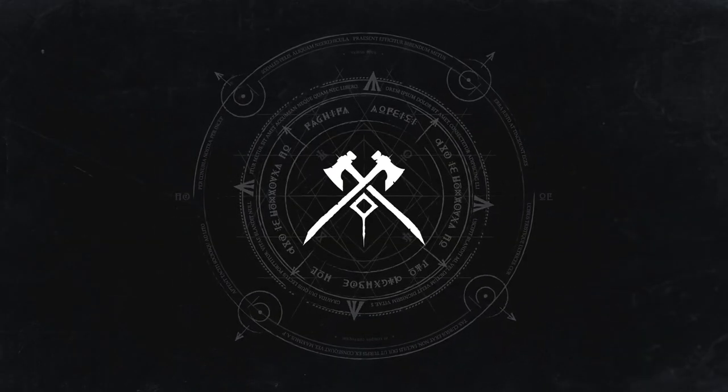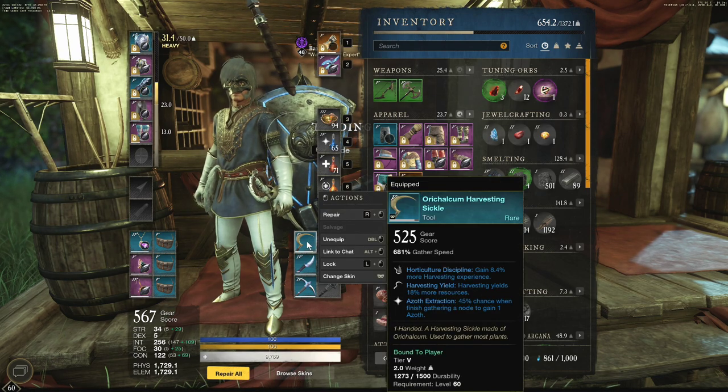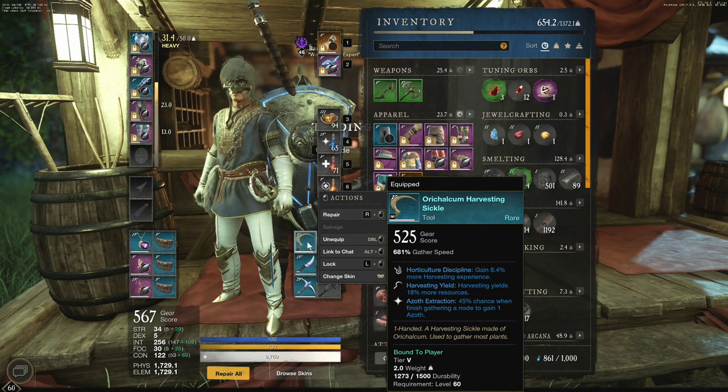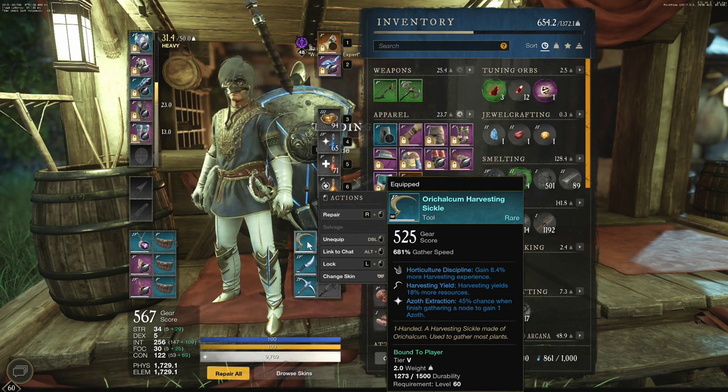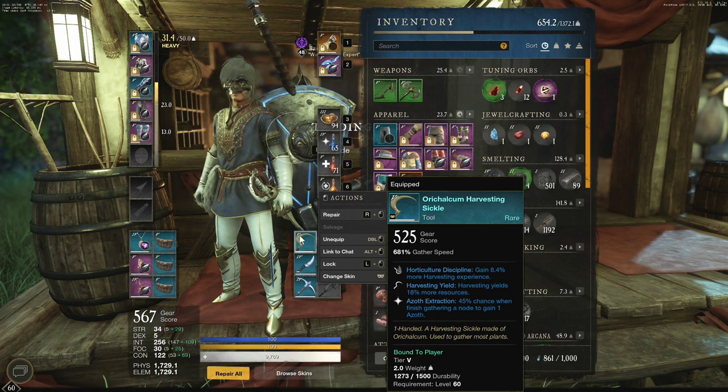That's super important because you'll need that 20 percent to get up over 100 percent. Number four is pretty straightforward — you're going to want a sickle with yield perks. Looking at my sickle here, it's an orichalcum harvesting sickle. It has harvesting horticulture experience — not great at level 60 — but it also has harvesting yield at plus 18 percent, and azoth extraction, which is very good. Normally you'd want harvesting yield and harvesting luck on your sickle.